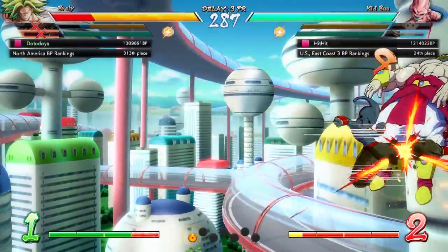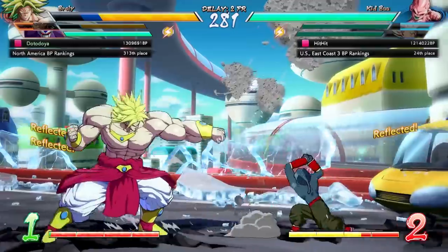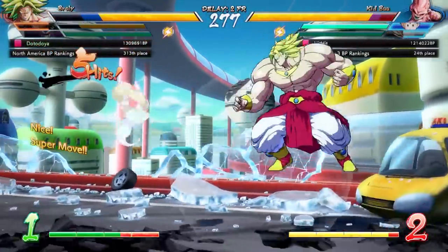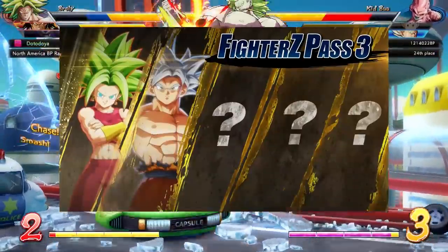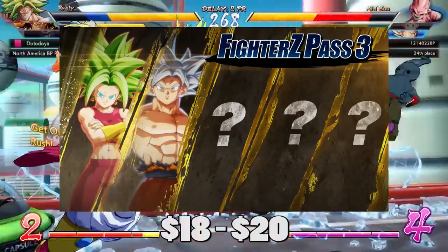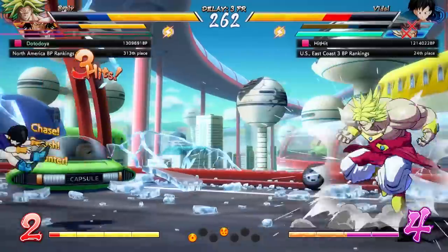This V-Jump leak goes over a ton of new information, some of which we'll probably cover later in a different video when we get the images. These things include a new training/tutorial mode with rewards upon completing it, more information about the fighter's pass and how much it's going to cost. We already knew there would be five characters and it's dropping in price to $20, but it also gets you two-day early access to the characters.